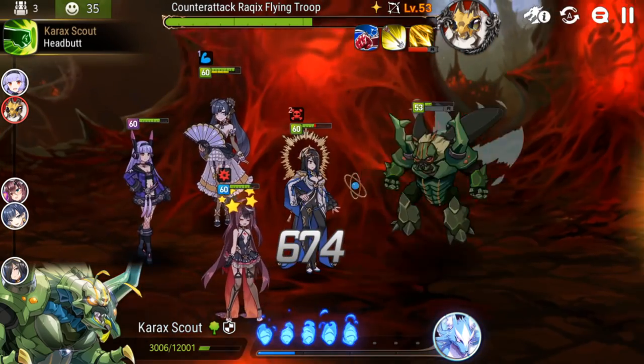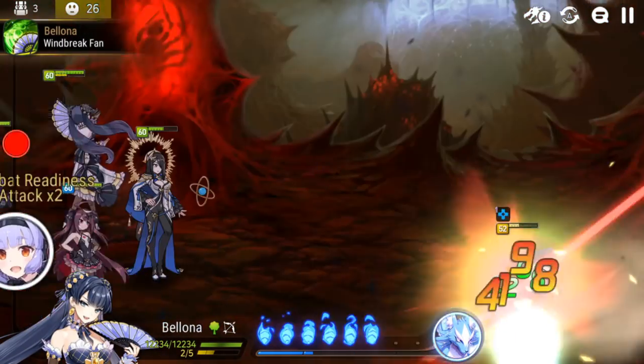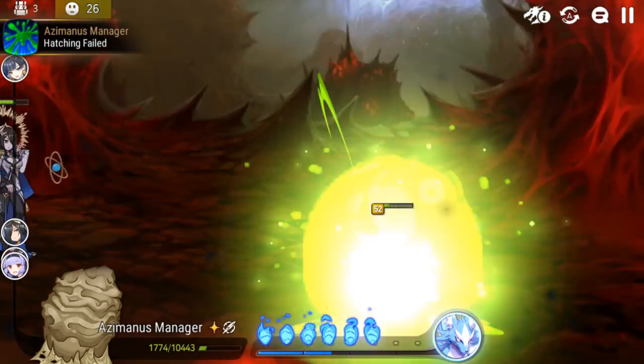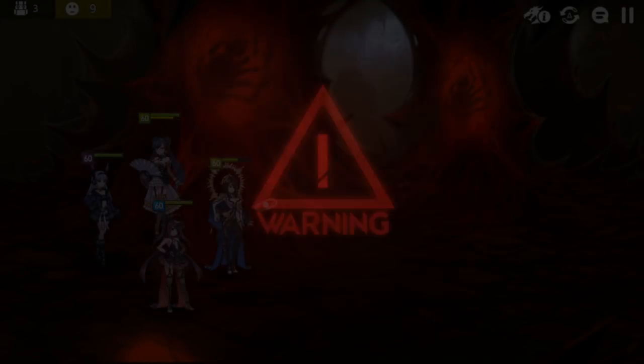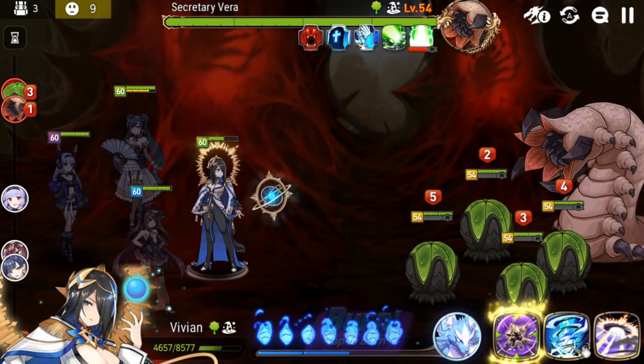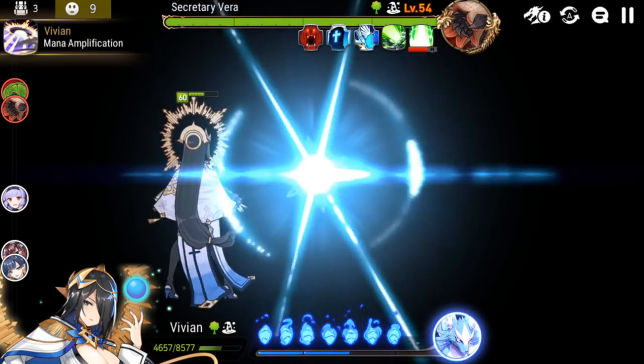That bee is wrecking us. Probably should have considered giving Bologna the lifesteal artifact, so she can heal a little bit. I'm not really sure what I'm doing yet, but let's go and give it a try. There are five things there. I think I'm going to just start with the attack boost, though.